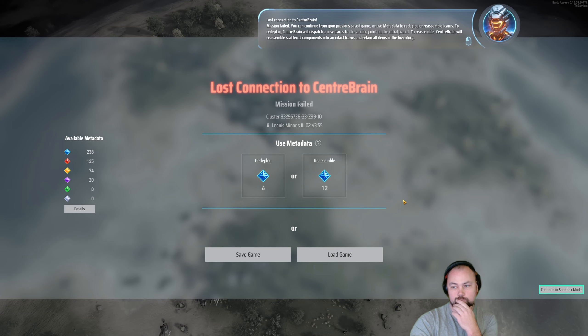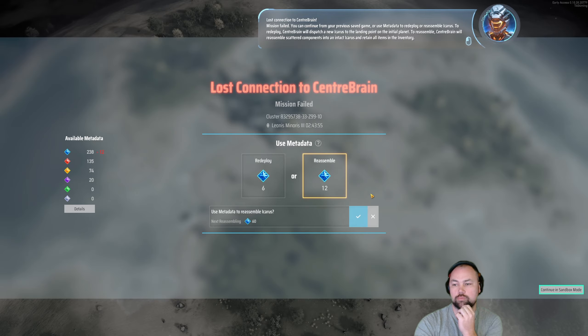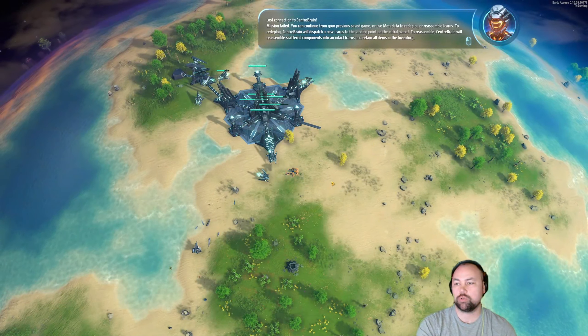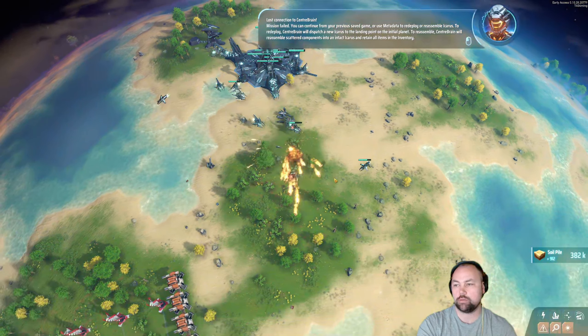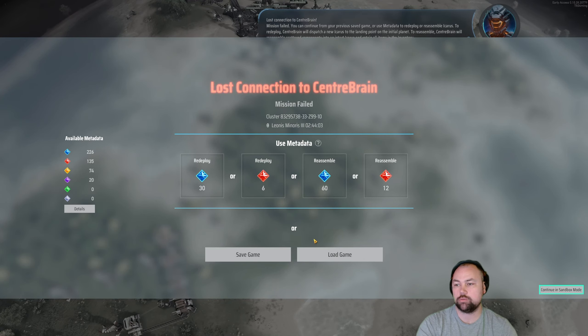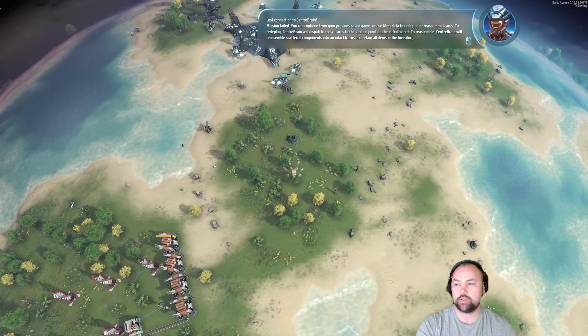Lost connection to Center Brain. Mission failed. You can continue from your previous save game, or use metadata to redeploy Icarus. To redeploy, Center Brain will dispatch a new Icarus to the landing point on the initial planet. I have loads of metadata, I'm not worried. It gets more expensive each time you do it, so that's good to know.